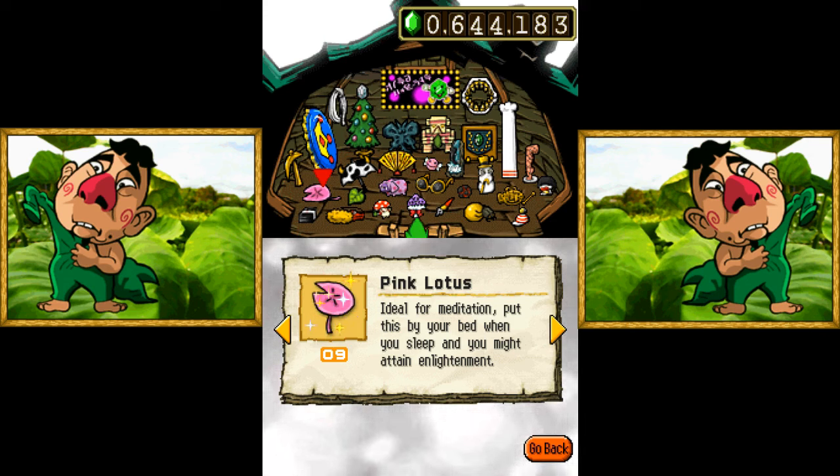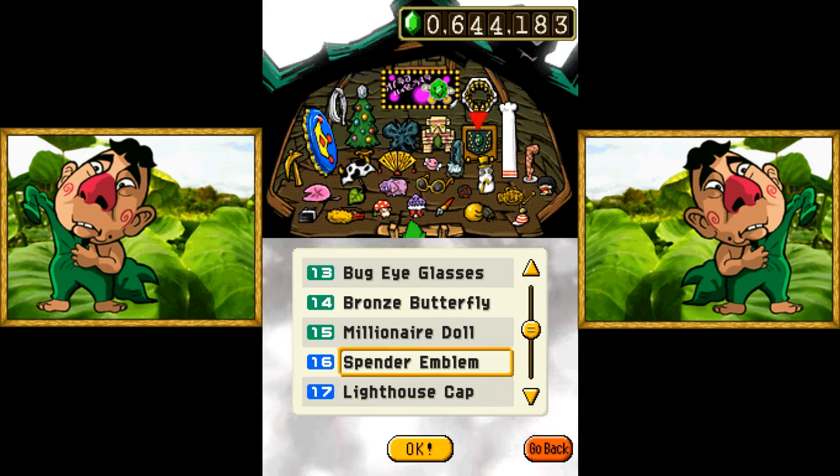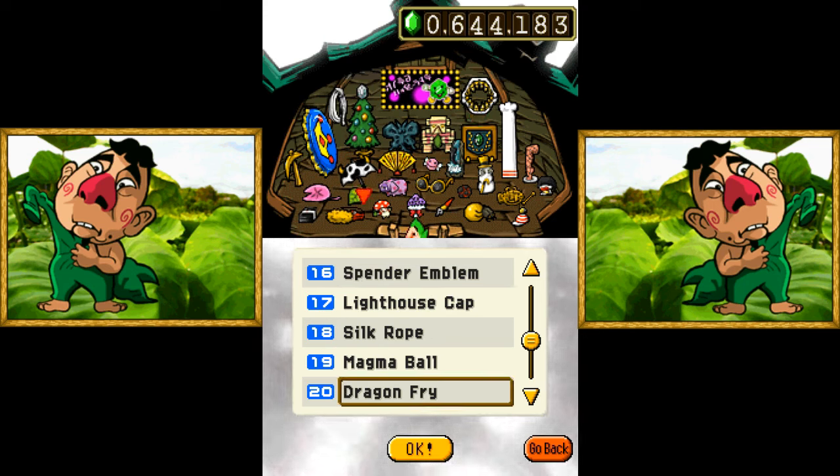We might attain enlightenment. I'm gonna touch the universe in a tingly way. That sounded terrible. We also got the Spender Emblem - a reference to the Fire Emblem. It's the glory of being a big spender. Actually, I'm a big earner. I really haven't spent a lot of Rupees. I've been mostly making them.